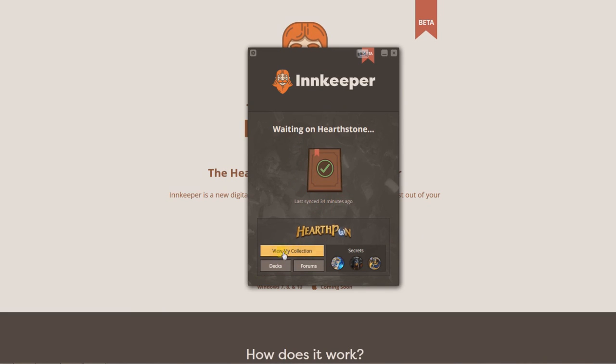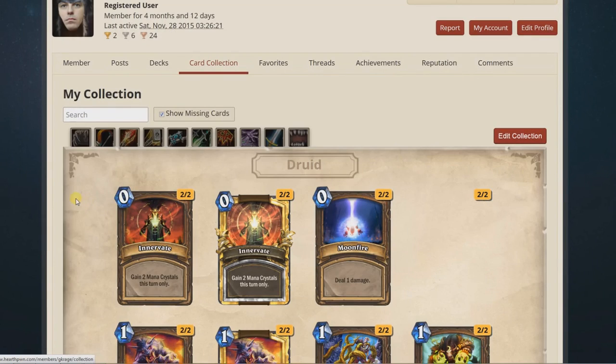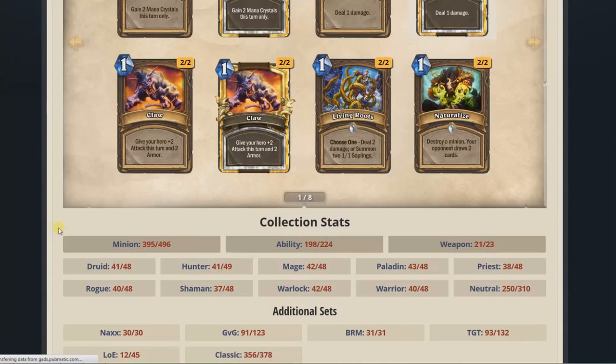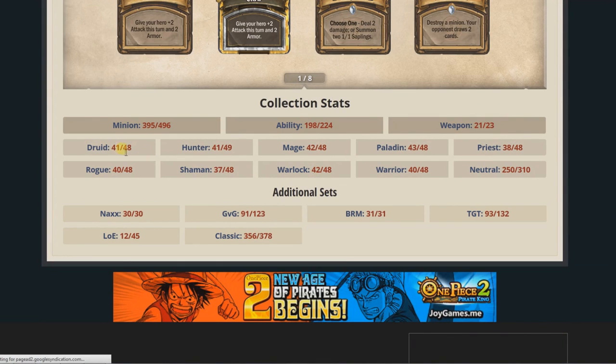So these two buttons you will use: View My Collection and Decks. If you click on View My Collection and you are logged on Hearthpwn.com, it will open your browser and you can see your collection here. It has some nice stats showing how many Druid cards you have — for example, I have 41 from 48.